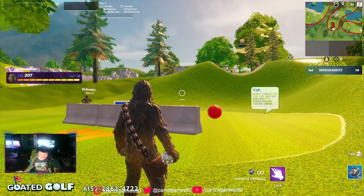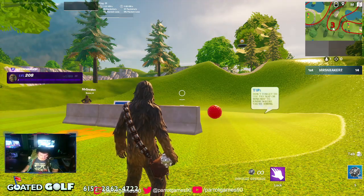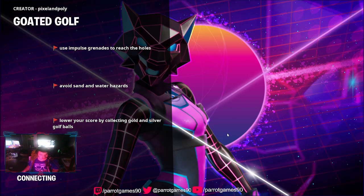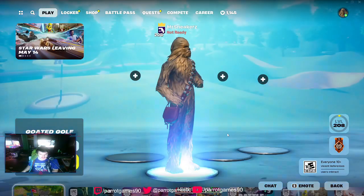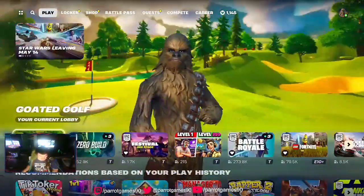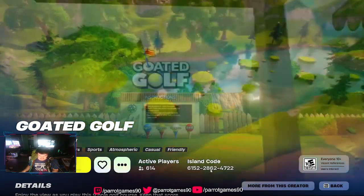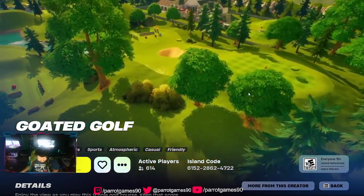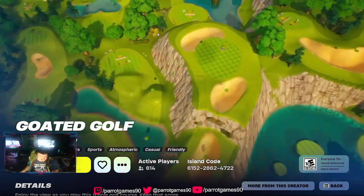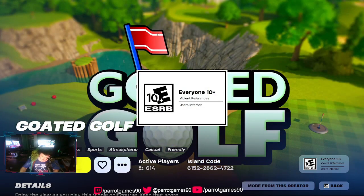All right, if you want to play it, let me show you the code real quick. Seems pretty fun to me. If you want to play the golf map, it is 6152-2862-4722. If you want to go play it, it is right here in Fortnite. But yeah, that's going to be it. If you haven't yet, please like, comment, subscribe, and I'll see you guys tomorrow with another new video. Peace.